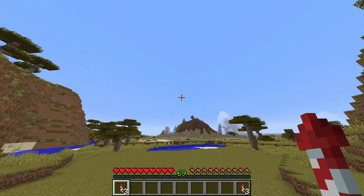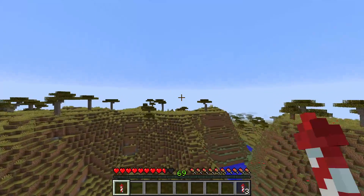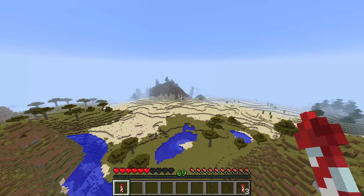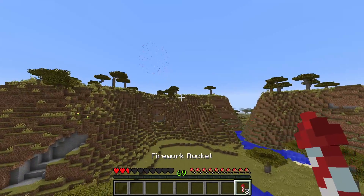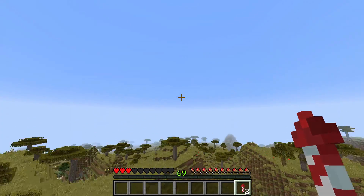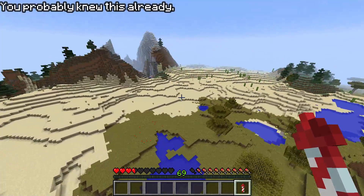When flying around with an elytra, you can use fireworks to give yourself a boost. But if you put a firework star in with these fireworks, they will explode, dealing up to 3.5 hearts of damage. Whereas if you don't put a firework star in, it will not explode and you'll still get the boost without the extra damage.